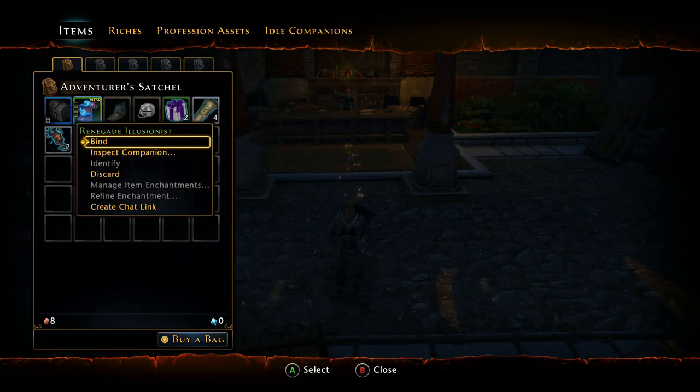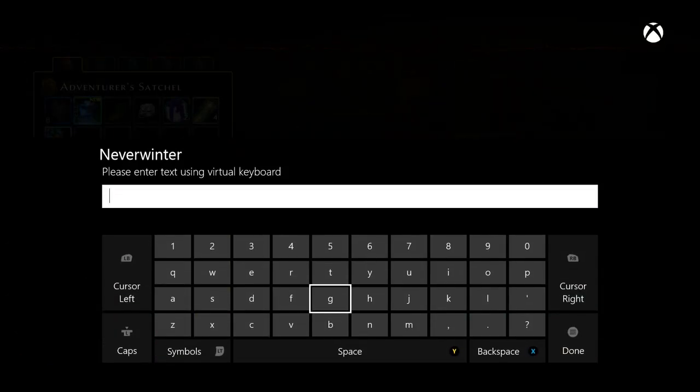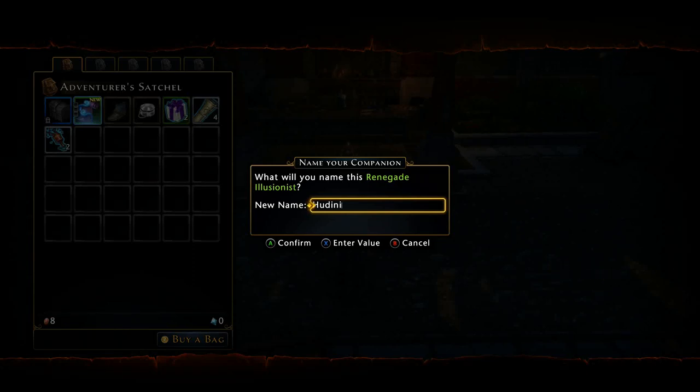I didn't really know what to name my guy so I call him Houdini — when I think of the word illusionist I think of Houdini. But like I said, you should have been prompted when you started the game to link your Xbox Live account. If you haven't already, you can jump on their website and do it, and I would definitely recommend doing it.